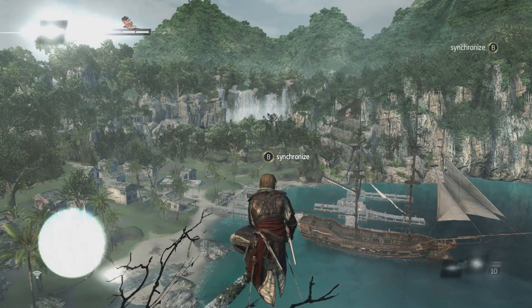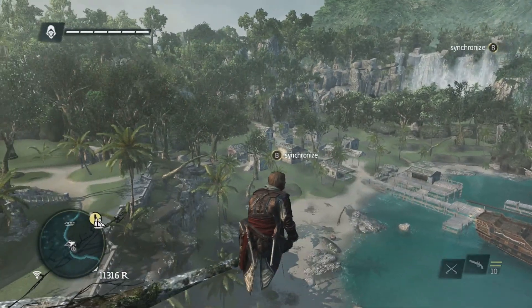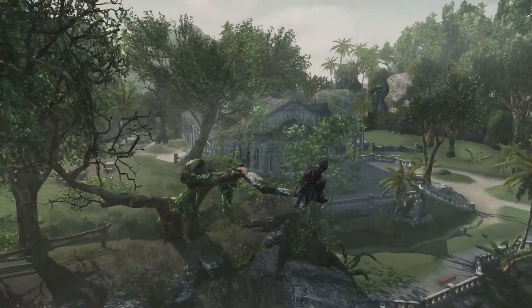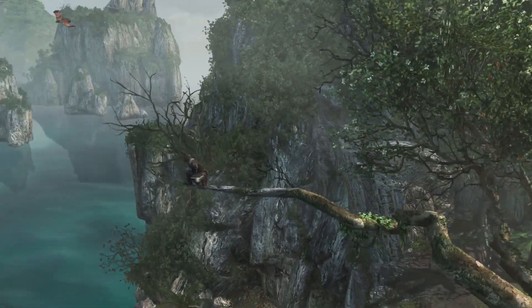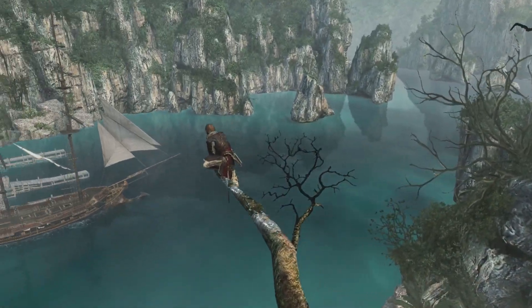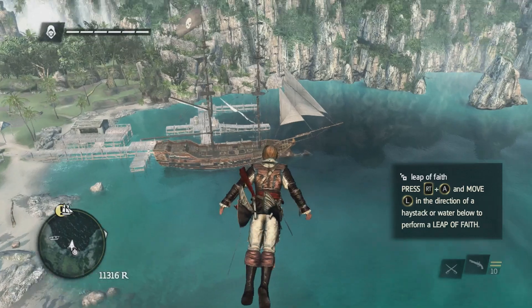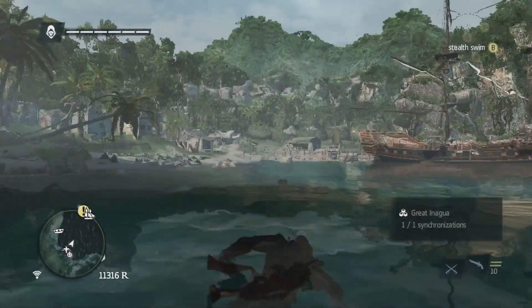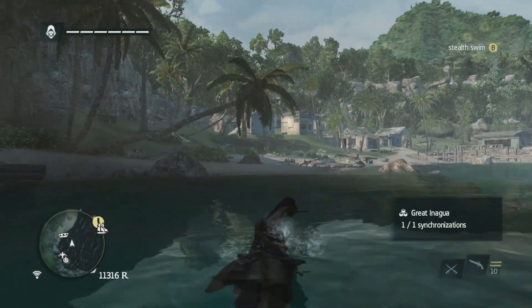We're at Great Inagua in the cove where the Jackdaw is sitting. We're going to do this viewpoint very quickly — got to get it done. We're going to go through all of the stuff that is here on the map, get it all done, and that will be the video. I'll go from spot to spot getting all the collectibles.